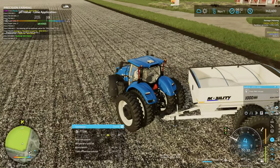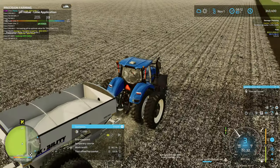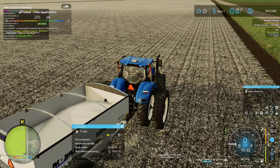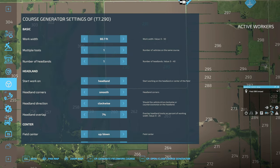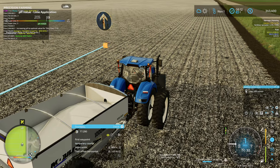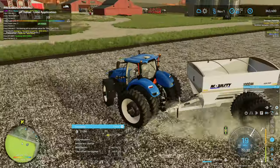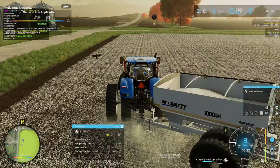Let's see how long it takes to generate a CoursePlay course for this. It shouldn't take too long - we're a pretty square field here. One headland. As I've said before, Evan, typically headlands are what really add to your CoursePlay generating time. That wasn't too bad. If I was to increase the number of headlands, that would most likely increase our generating time by a fair amount.